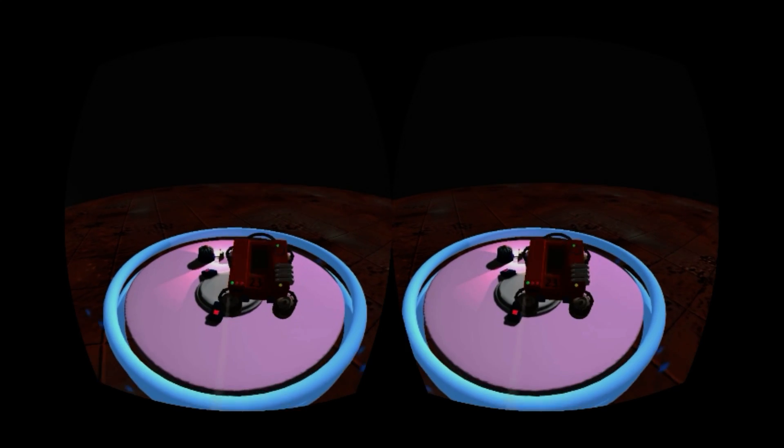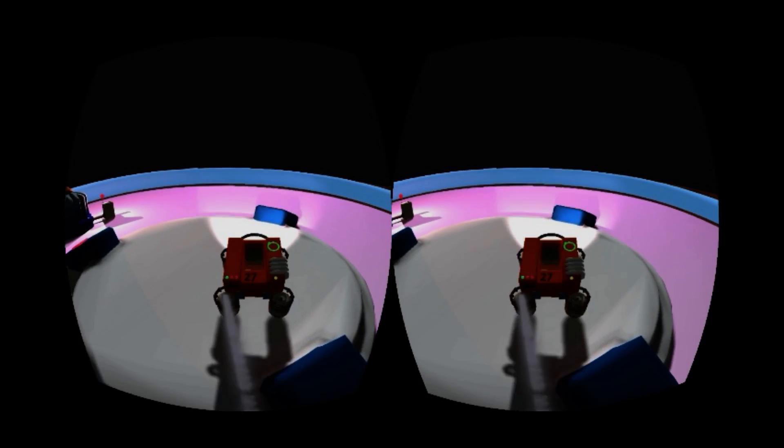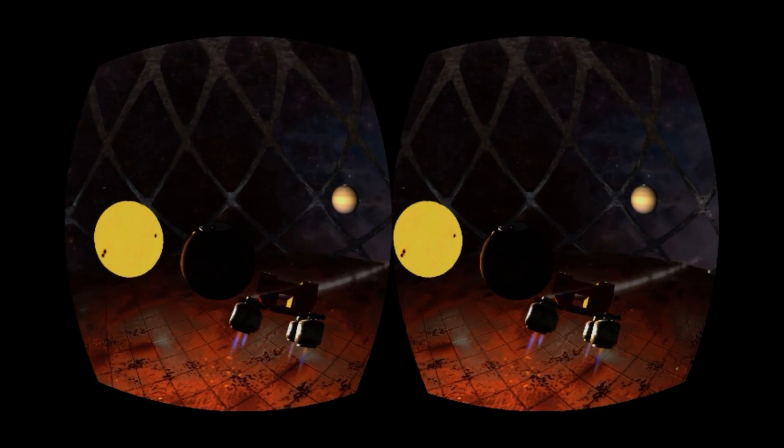Another level has you in a large air hockey type of area with moving targets to test your skills, and in another, the landing pads are placed on top of representations of the planets in our solar system.